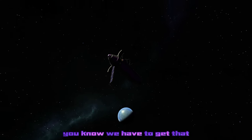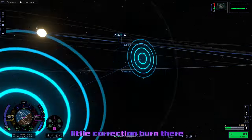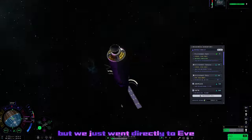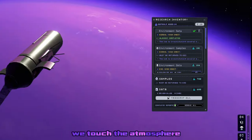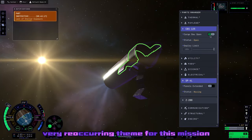We get that essential and beautiful shot of us leaving Kerbin, and we fast forward to our little correction burn to get an encounter with EVE. I was hoping to fly by Gilly, but we just went directly to EVE. The second we touched the atmosphere, we got a whole heap of science — and that's going to be a very recurring theme for this mission. This was quite a profitable mission indeed.